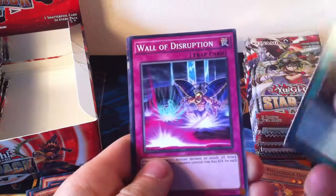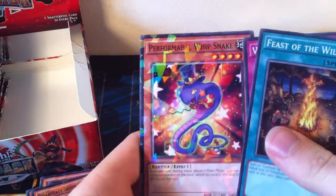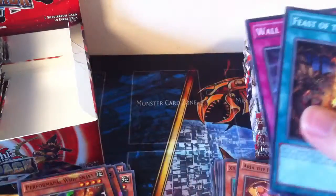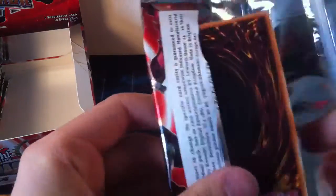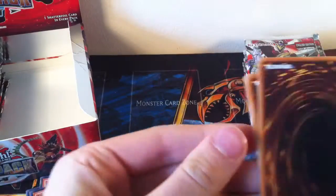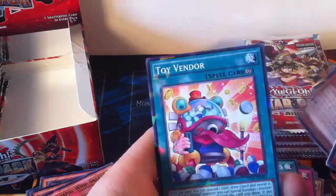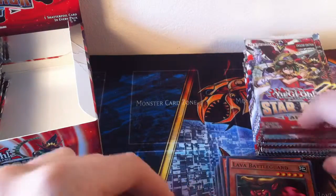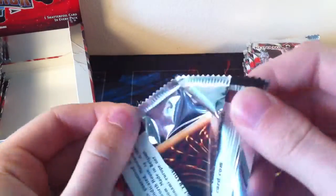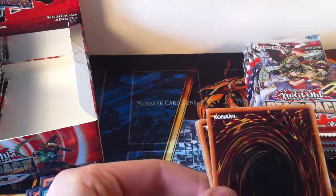Feast of the Wild Level 5, Wall of Disruption, and Performapal Whipsnake — that's pretty cool. That's going to be a lot of Shatterfoils. It's probably a bit more popular to get one of each, I'm not sure how many there are. Lava Battle Guard common, Mobius the Mega Monarch common, and Toy Vendor for Shatterfoil. I think you can get every card as a Shatterfoil in common — I'm probably wrong but just guessing from what I've got so far.